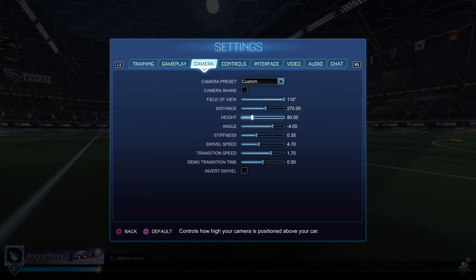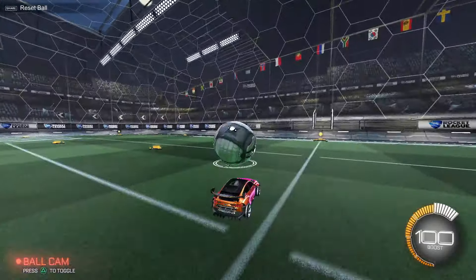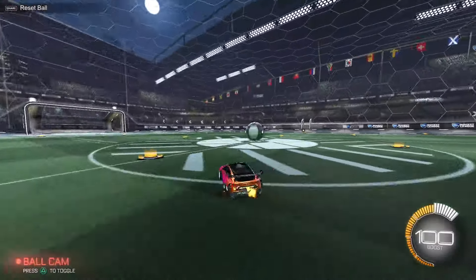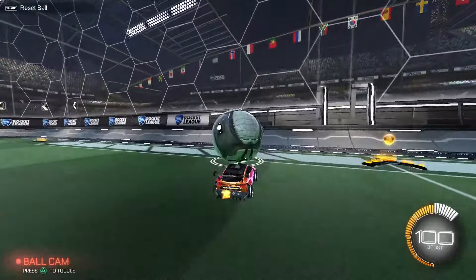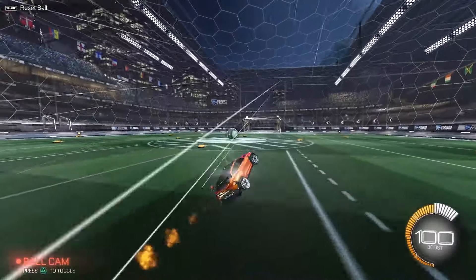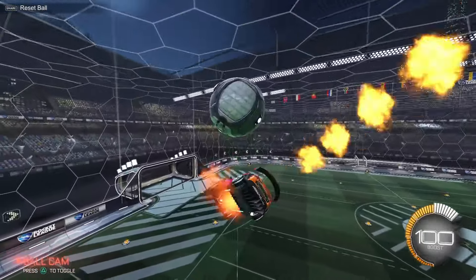80 height is really good — not many people use this, but I think they're going to start. A lot of pros either use 90, 100, or 110. I switched to 80 because if I go to 110 and get a flip reset, look at how my car reacts — see how much it bounces, even on the double flip reset. But if we go to 80, look at how much smoother the flip resets are. It just sticks to the ball a lot better. A lot of people would disagree, but I literally just proved it.